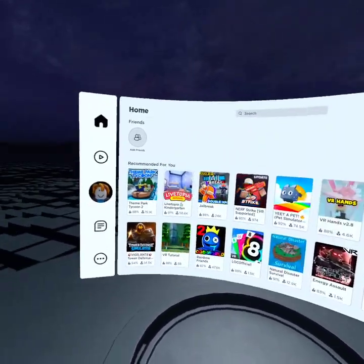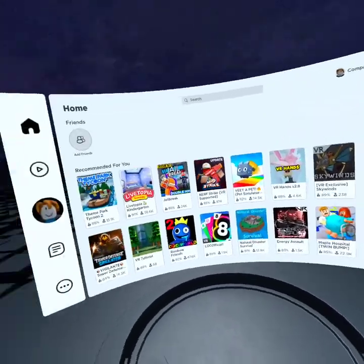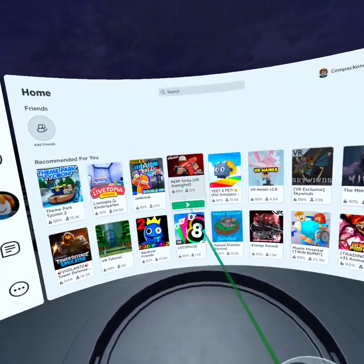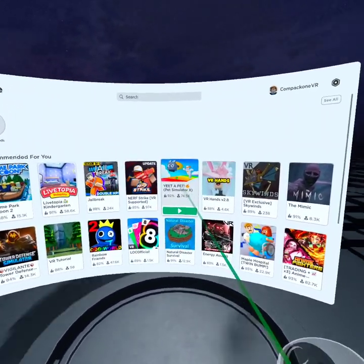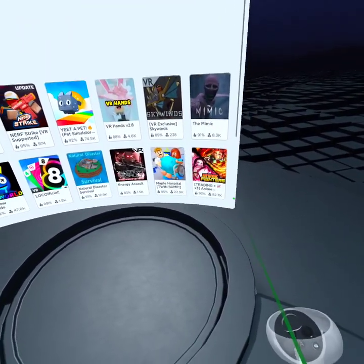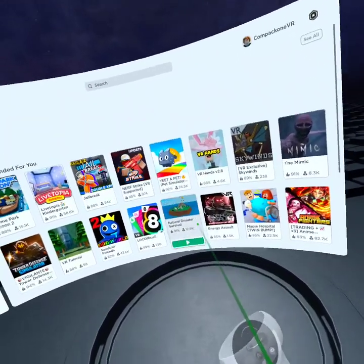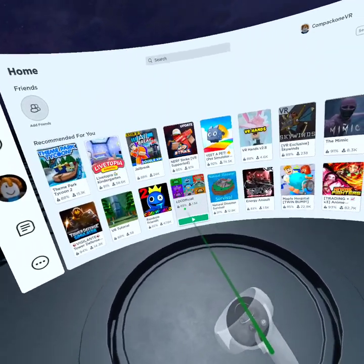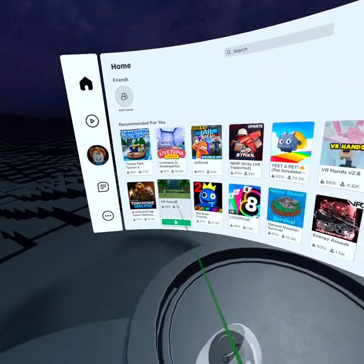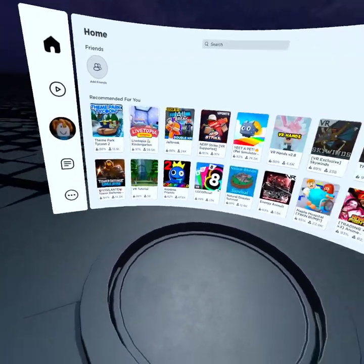For the first episode, I'd much rather play something on the recommended for you page. So there's Livetopia Kindergarten, Jailbreak, Nerf Strike, Pet Simulator X, VR Hands, Skywinds, The Mimic, Anime Fighters, Maple Hospital, Energy Assault, Natural Disaster Survival, Loke Official — I hope that's how you pronounce it — Rainbow Friends VR Tutorial, and Tower Defense Simulator. I think because it's the first episode, I might play VR Tutorial.